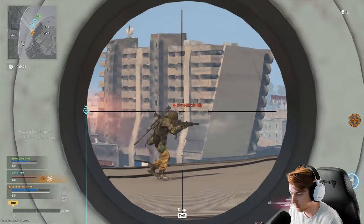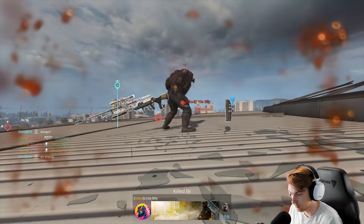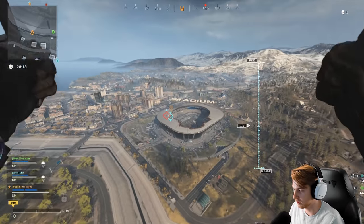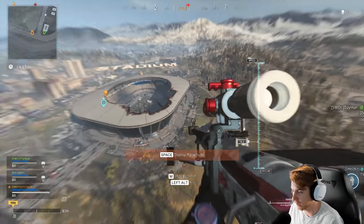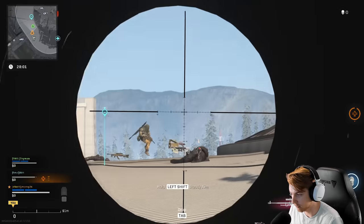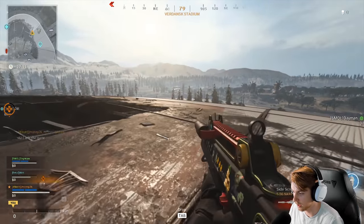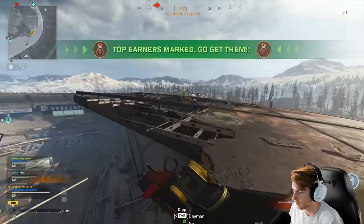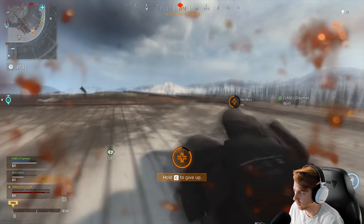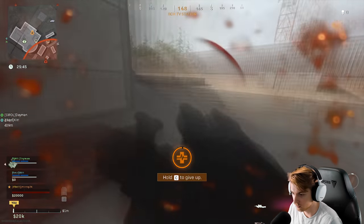That guy just wiped the squad — that is 100% on me, I cannot aim. That guy's got to be feeling good, he just wiped out three people. Broke armor on the first hit — he probably re-armored after our fight. I feel like the tracking on this thing isn't that great, either that or it's different in Warzone. We've seen it just white-hit armor — that's awful. Let's get on this roof.